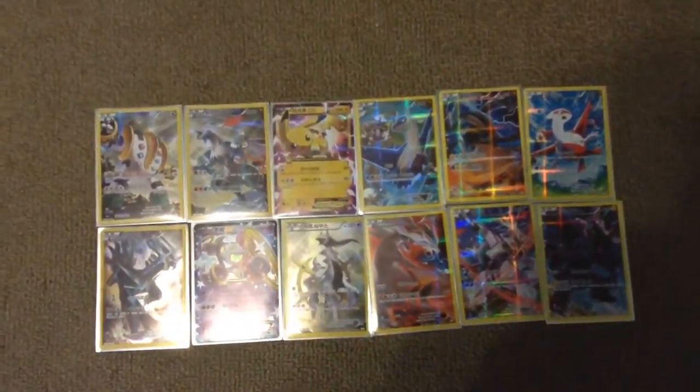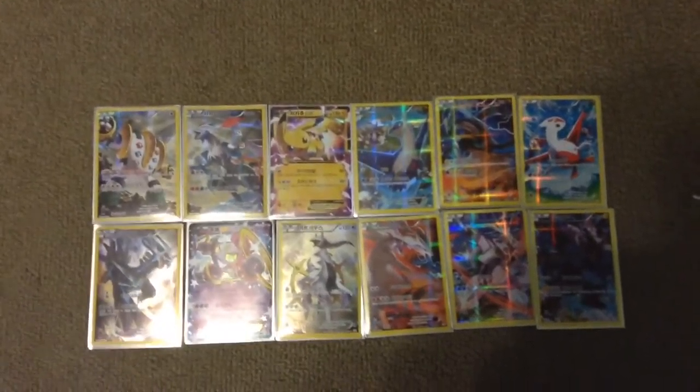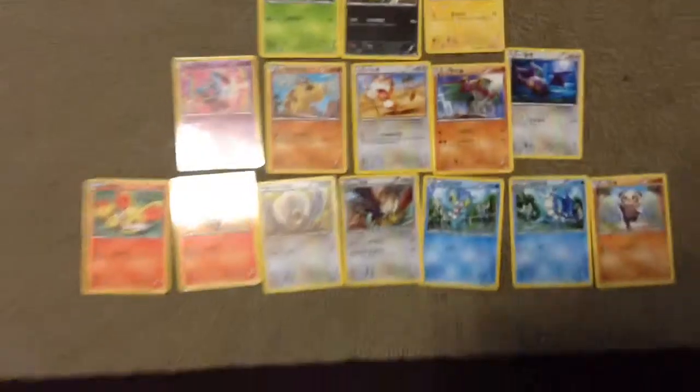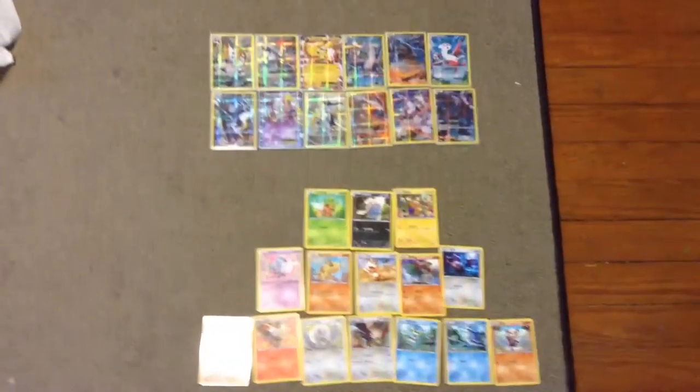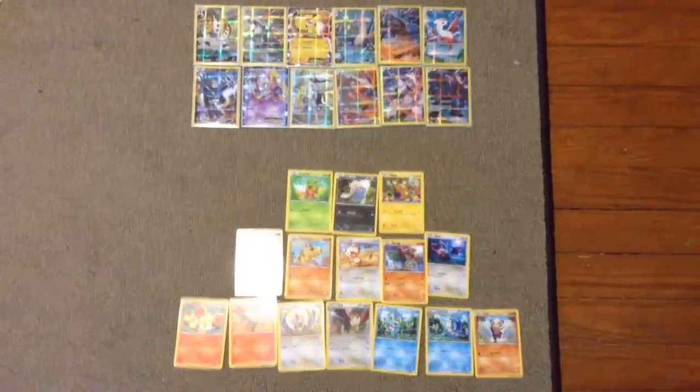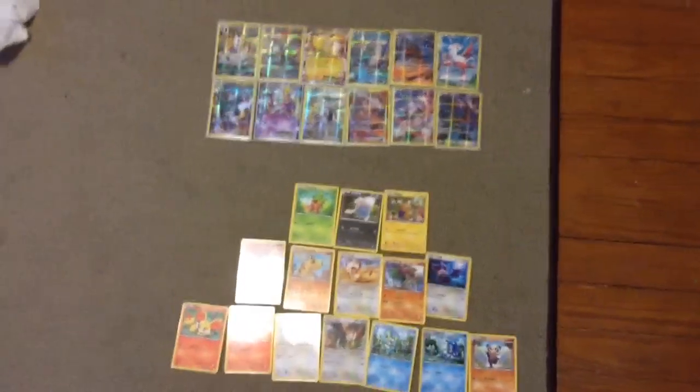So here we are on the ground - we have the 12 rare cards, the full arts and the EXs. Count those up - that's 12. And then we have 3 plus 5 is 8, 8 plus 7 is 15, 15 plus 12 is 27, which means we completed the set with one box. Thank you guys for watching, I hope to see you in another video. Make sure to like, subscribe, and I'll see you guys in another video. Bye.